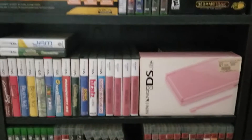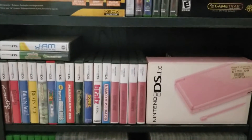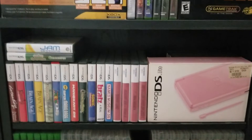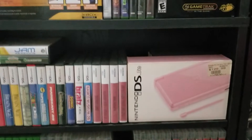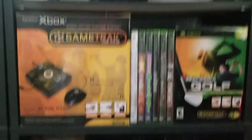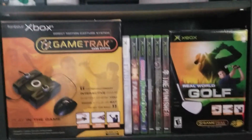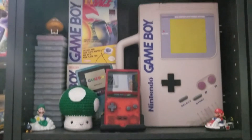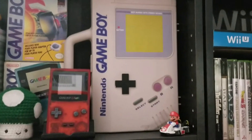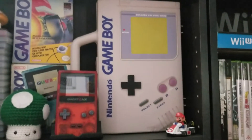Above that shelf we have the Nintendo DS collection — very small. I'm not very big on handhelds. This particular handheld was my daughter's and when she got done with it I took over. Above that we've got some more original Xbox stuff, and above that we've got some Game Boy stuff.